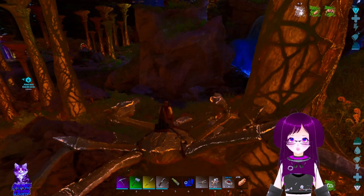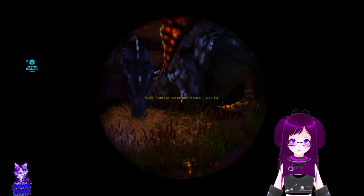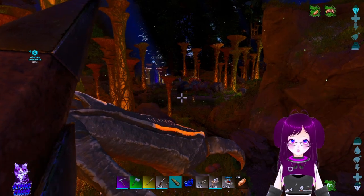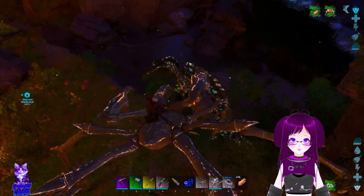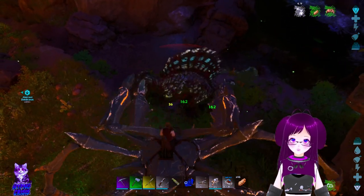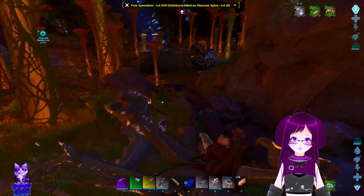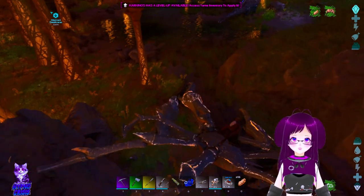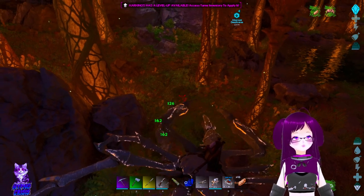I probably can't pick up a spino, but finding an actual high level spino feels impossible anyway. A shark could be a good time — level 75. Also, if you want to eliminate stuff you can literally just pick them up and then smash their faces in.